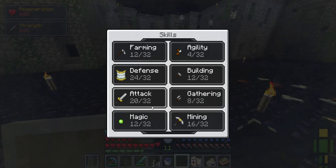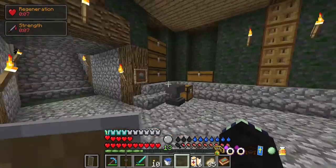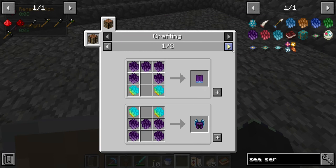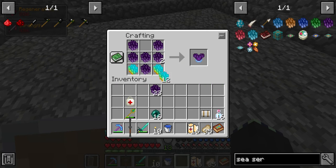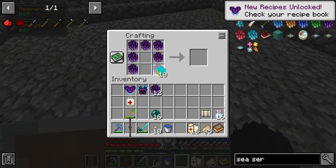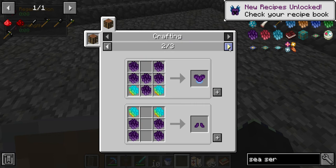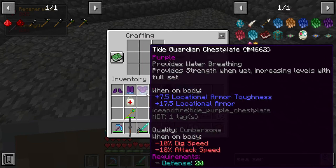I can get my attack up to level 20 as well, which is pretty good. Let me grab the rest of this. I'm not sure how many shiny scales I need for this armor — let me check. I need eight and I literally have fourteen, so I have enough. For the chest plate it's Tidal Guardian. Helmet, pants, and boots too — there we go, full Tidal Guardian armor!